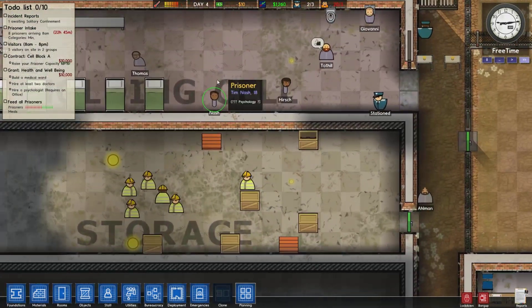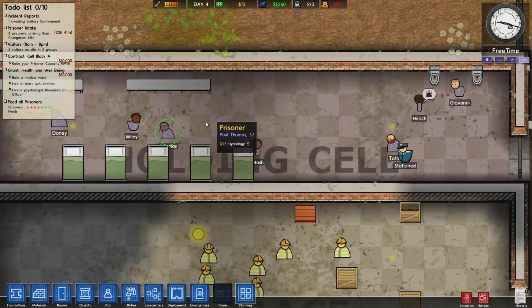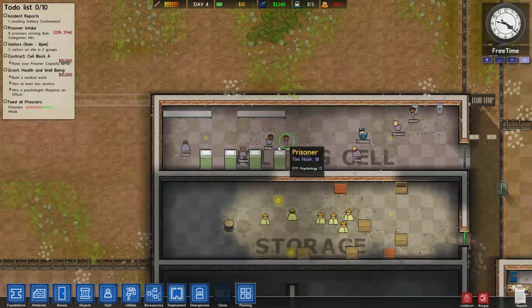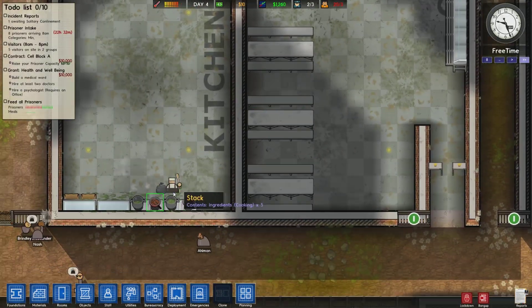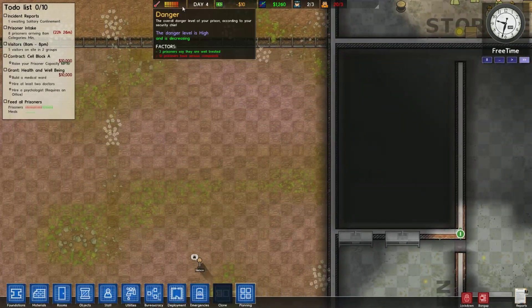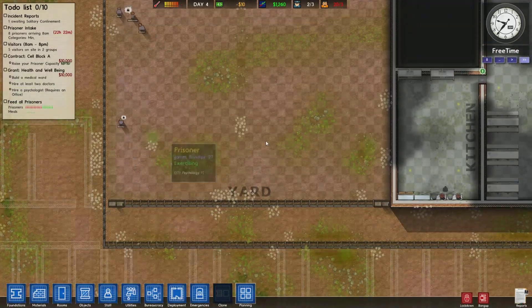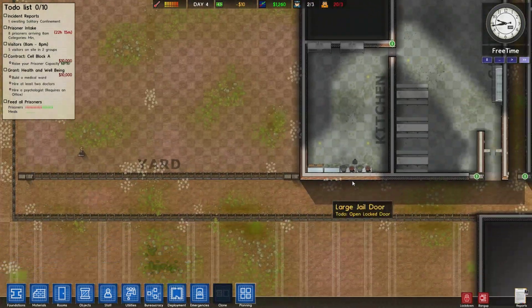Once we have some additional funds, we are going to do something about that. It will help a lot if our prisoners actually are going to eat, and I hope that is the case today. Some prisoners are exercising — that is helping a bit too. And we have visitors, they are waiting — that is helping a bit for prisoners who are lonely.